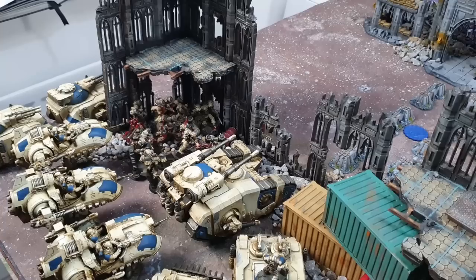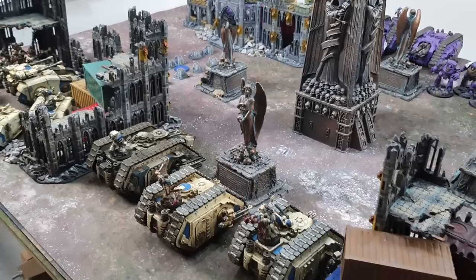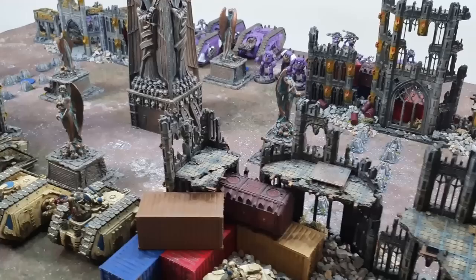Jump pack Rampagers move fourteen inches, plus two to run and two to charge, and aren't slowed by terrain — essentially flying over it. The World Eaters attempt to steal the initiative but fail, so the Emperor's Children go second — the World Eaters will move and shoot first despite having all those guns.